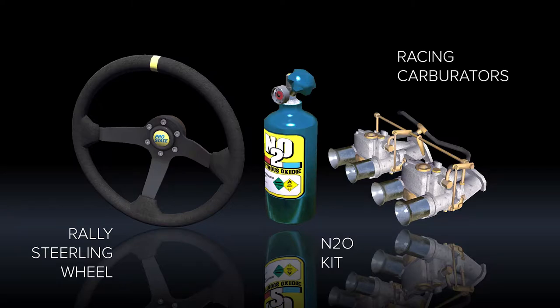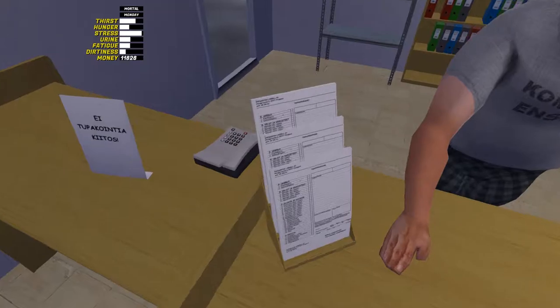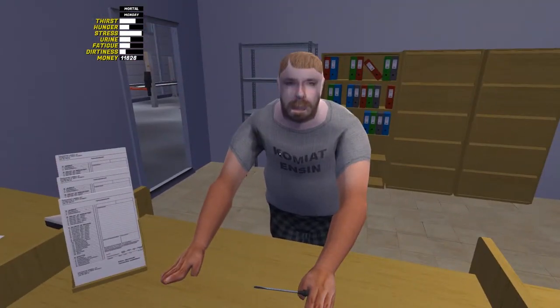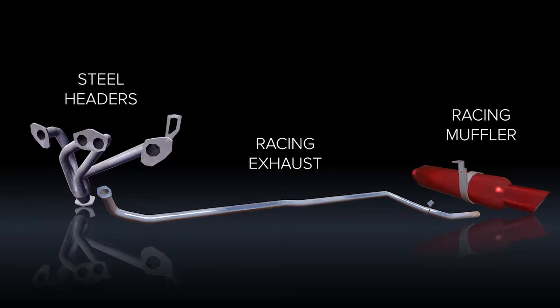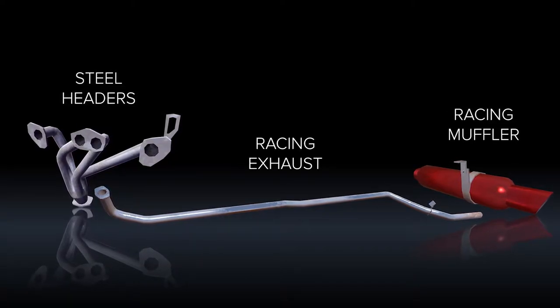Finnish legislators don't really like the rally steering wheel, a nitrous kit, and racing carburetors without air filters. The entire aftermarket exhaust system is forbidden — still headers, racing exhaust, and racing muffler are not allowed.